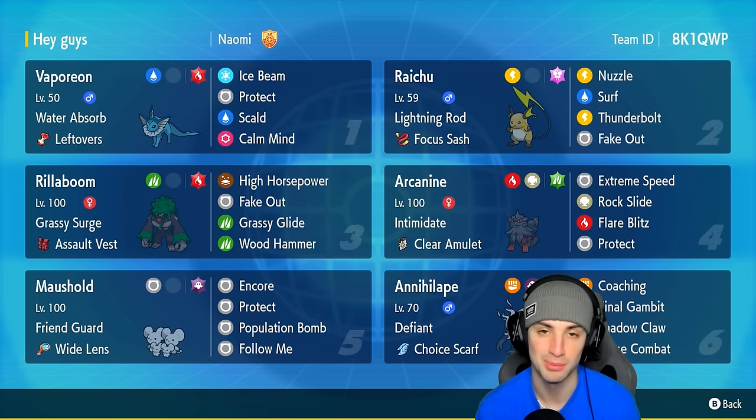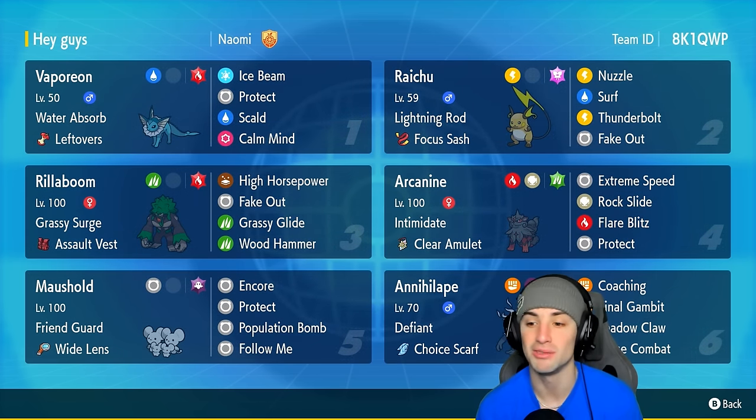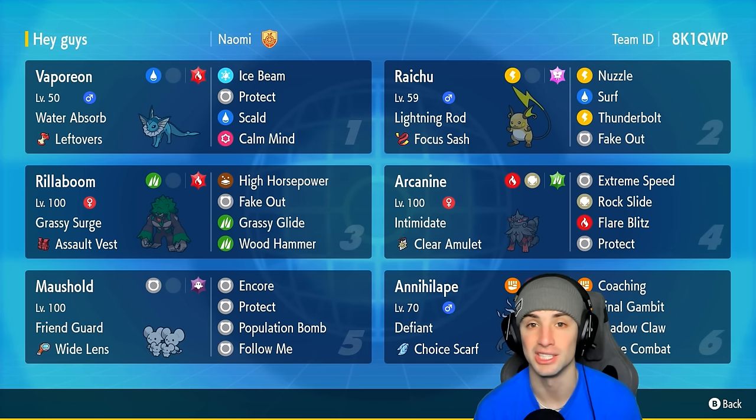Annihilape has Choice Scarf and Maushold has the Tera type — they're both doing big physical attacking damage. Arcanine has Intimidate with Extreme Speed, Rock Slide, Flare Blitz, and Protect. Rillaboom is just doing Rillaboom things with Fake Out, Grassy Glide, Wood Hammer, and High Horsepower — a very solid Pokemon within Regulation H.